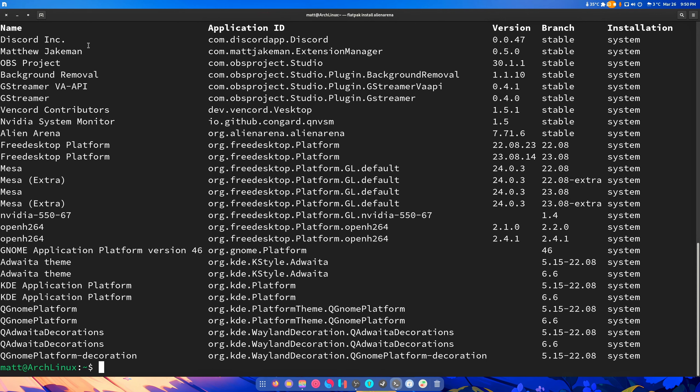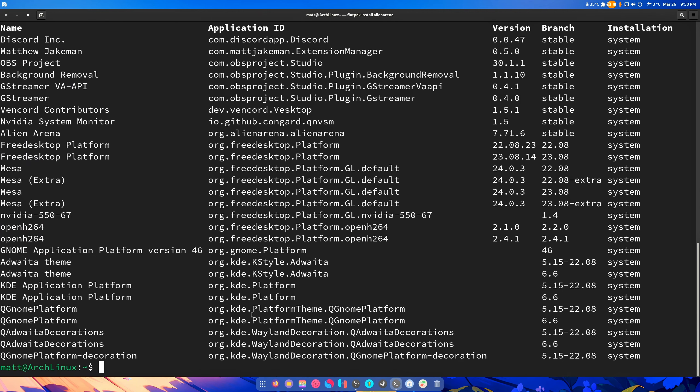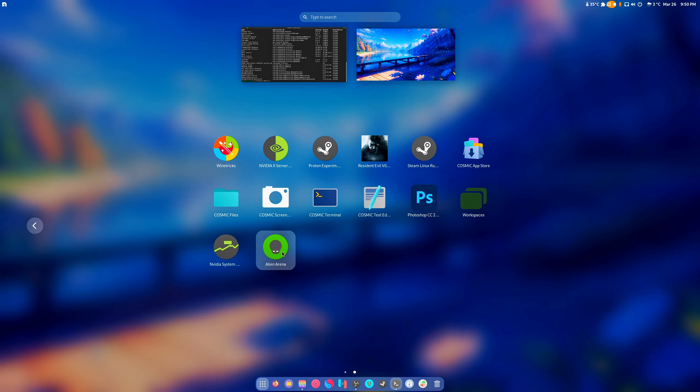So, doing 'flatpak list' shows you everything you have installed. If you don't want something, you can copy the name and then type 'flatpak remove' followed by the name of what you want to remove — specifically the application ID on the right side.